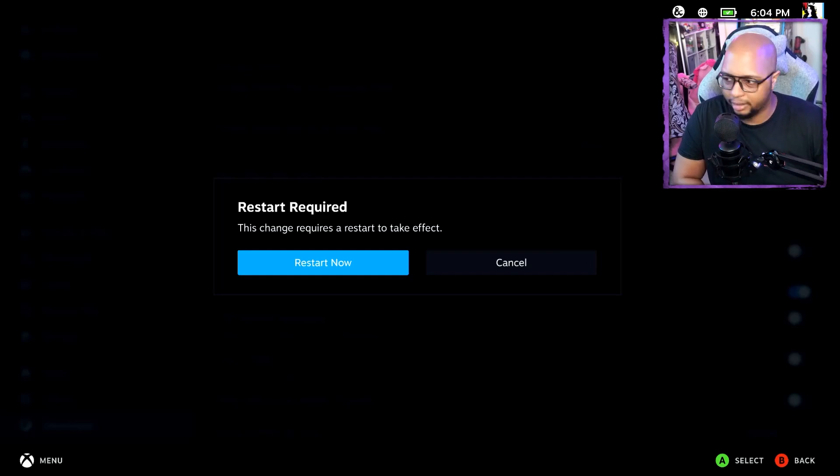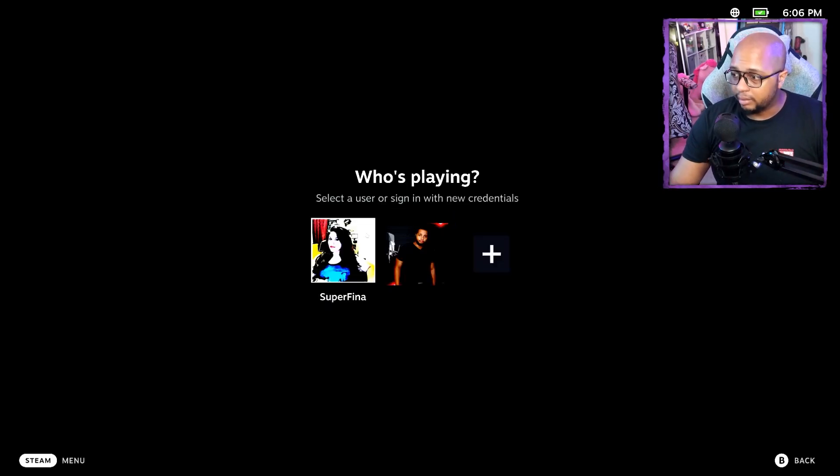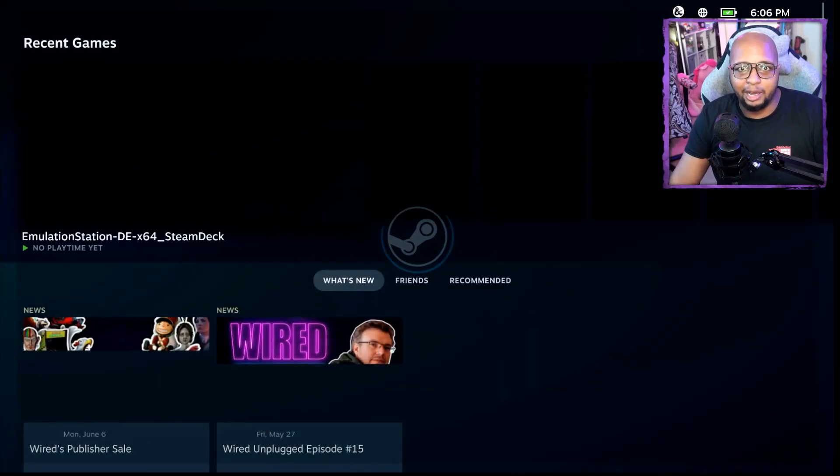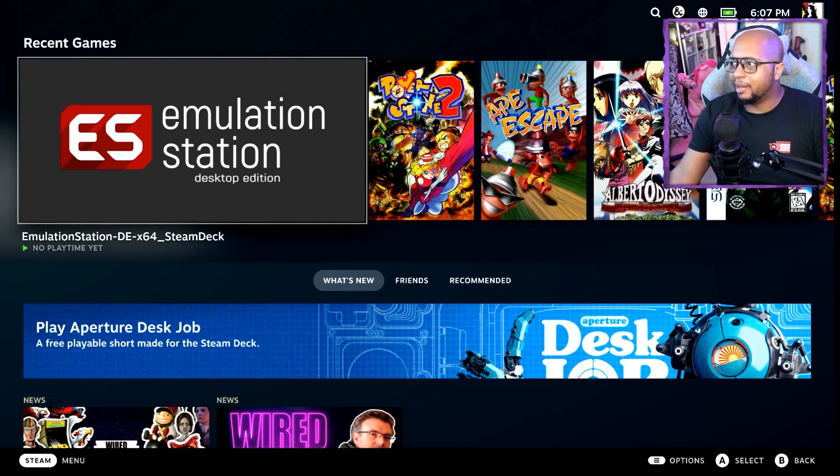Once you do that, click Restart — and that's it, that's the solution. Go ahead and log back in to whichever account you have on your Steam Deck, and now your connectivity issues with the Wi-Fi will be completely gone. Unless there's some other underlying issue, you won't run into any problems with that whatsoever going forward.